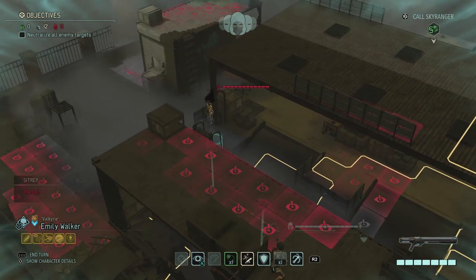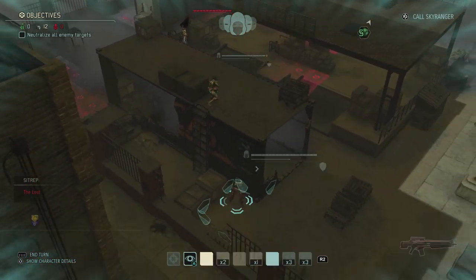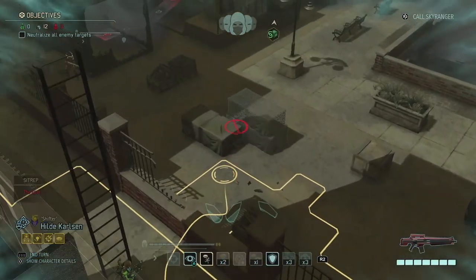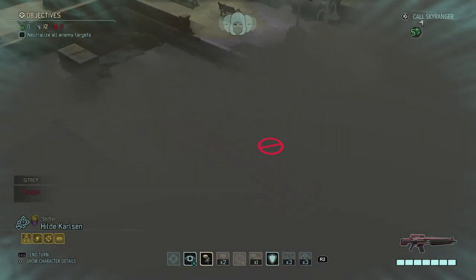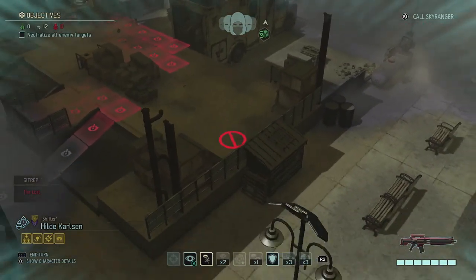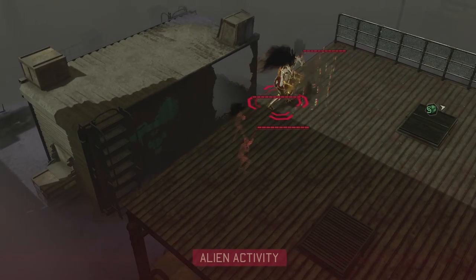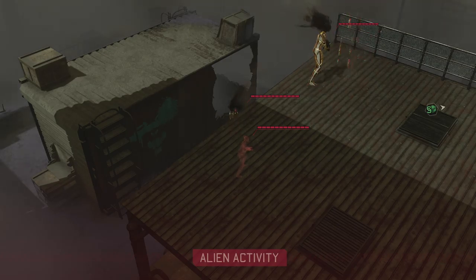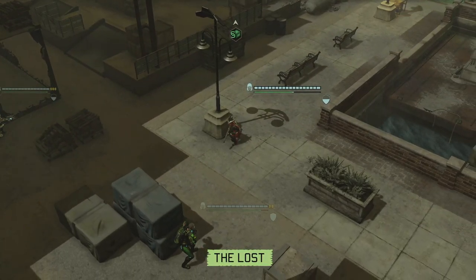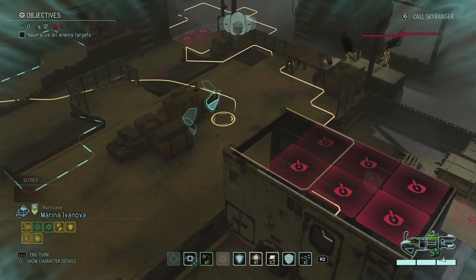We need to neutralize all enemy targets as well, so the cleaner we can get through these buildings the better. Advent and lost are supposedly gonna work against each other. Moving up — two turns in and we can barely see a bunch of codexes, at least one codex in there, and probably a specter because these guys seem to be cooperating lately. This seems to be quite a big area.